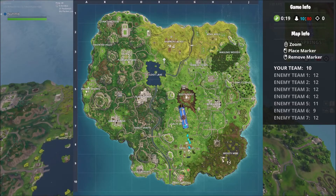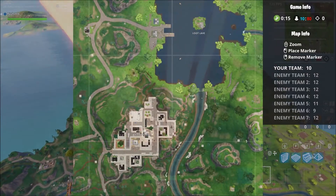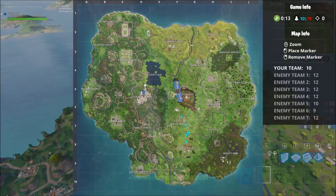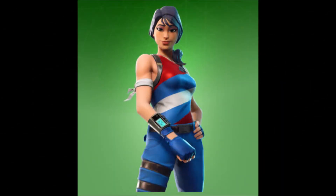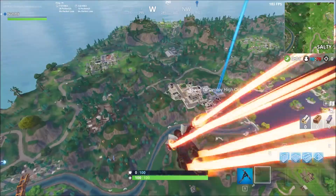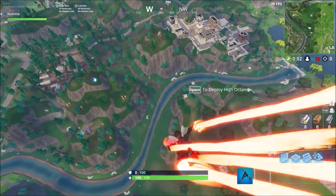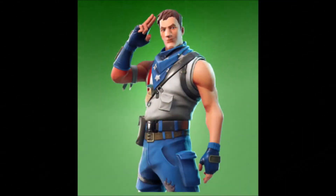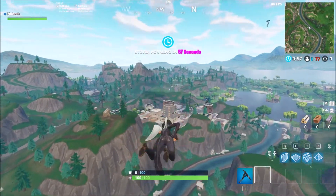Next we have the Fourth of July skins - the green skins. They're just rare skins basically. We got Star Spangled Ranger, and another boy version which is American themed - Star Spangled Trooper. If you guys are gonna pick up these skins, it's pretty cool. It's like brown hair - that's like the second skin I've seen with a brown hair boy version.